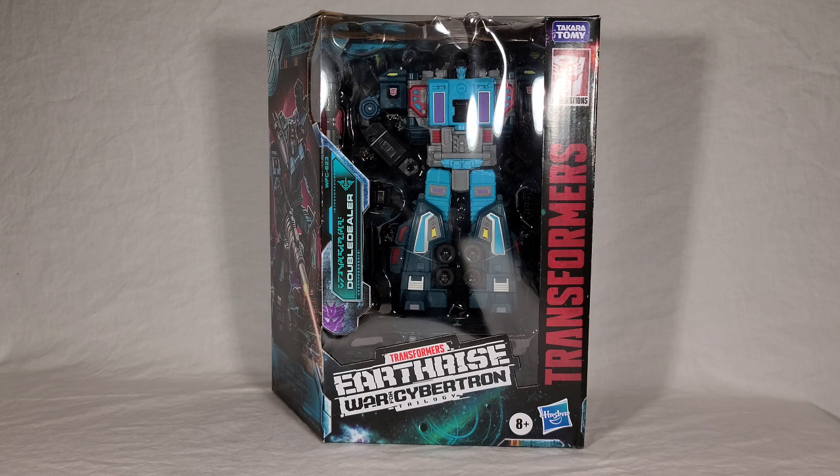His modes include his large military vehicle mode, some sort of large bird — a condor mode, I believe — and then his robot mode. His faction-swapping gimmick is pretty much intact here, though it functions a little differently this time around. One big difference between this new Double Dealer and the original toy is that this new one doesn't come with his PowerMaster partners, who were the key behind him assuming his Autobot or Decepticon modes — very much in the vein of Armada Sideways.